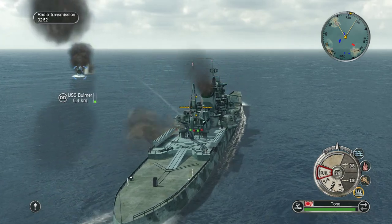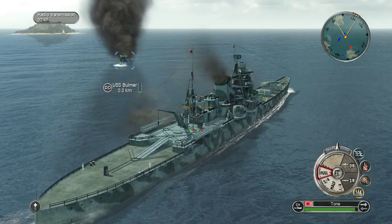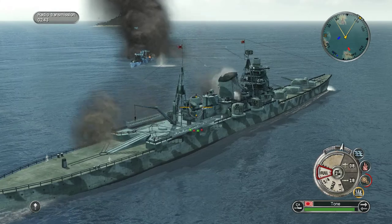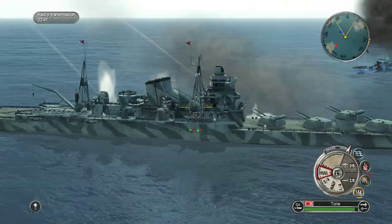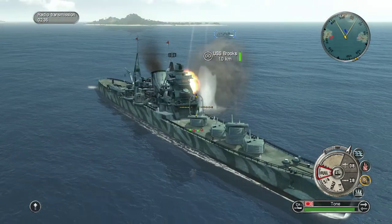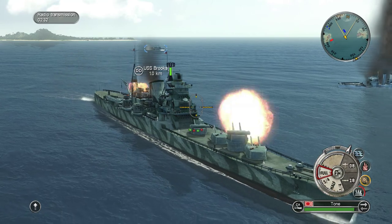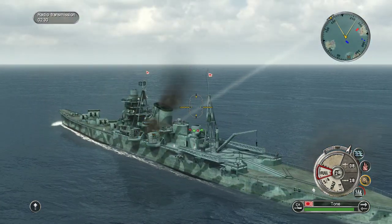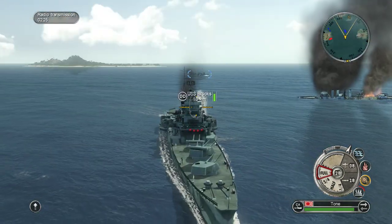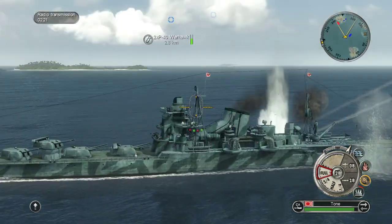Even though it risks us more towards a torpedo attack by turning into them, our lighter guns are multi-purpose. The destroyer has been destroyed, but our engine has been disabled even without a torpedo hit, which is kind of annoying. We'll have to use our lighter guns and whatever angles we can get with our forward guns in order to fight this fighting withdrawal. The Tone is not really made for this.